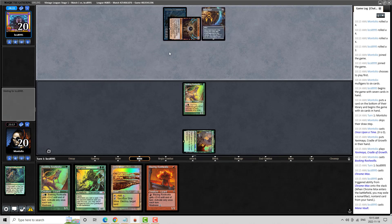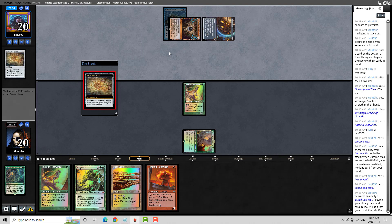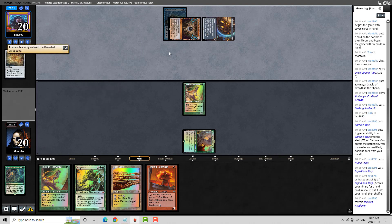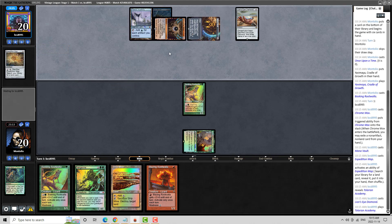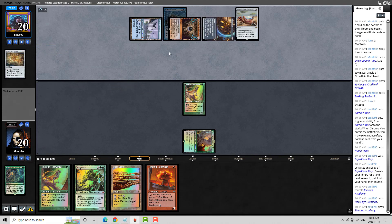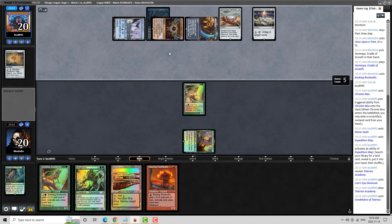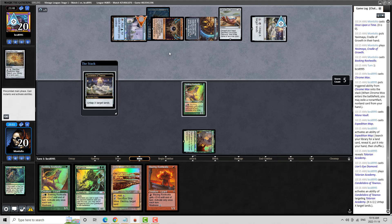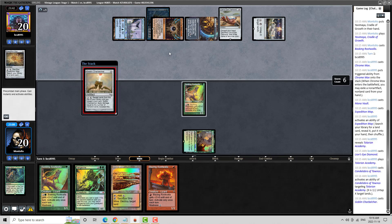Tezzeret's Recall — interesting. Expedition Map, that's not a common card. They'll get an Academy, of course. This is like old school Belcher. Can they actually get it out here? I do have a Force of Vigor — I'm going to hit their Candelabra. The Candelabra just lets them untap and play the Belcher and combo me. But if I can get rid of the Academy, it's a pretty big game. A Collector Ouphe would be really nice here. Let's take a peek at their deck.